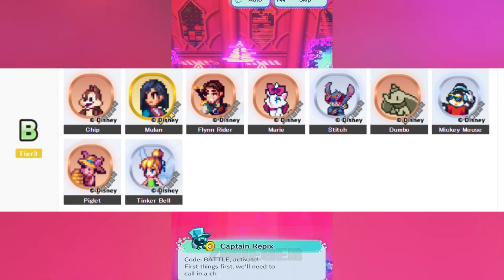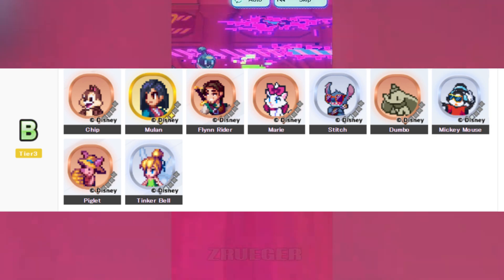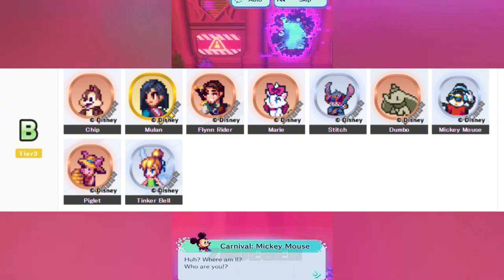The characters in this tier are, in order from top left to bottom right: Carnival Chip, Legendary Warrior Mulan, Thief Flynn Rider, Singer Marie, Ukulele Master Stitch, Little Elephant Dumbo, DJ Mickey Mouse, Honey Farm Piglet, and Neverland Tinkerbell.